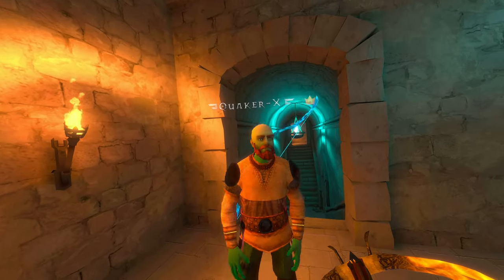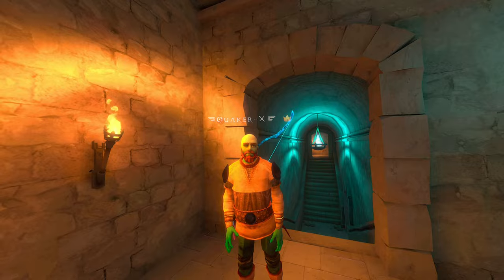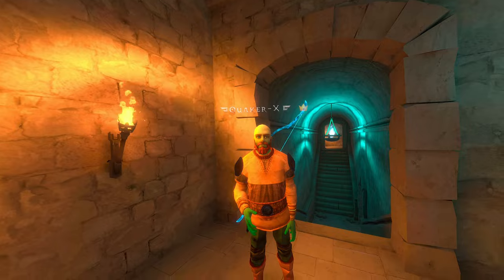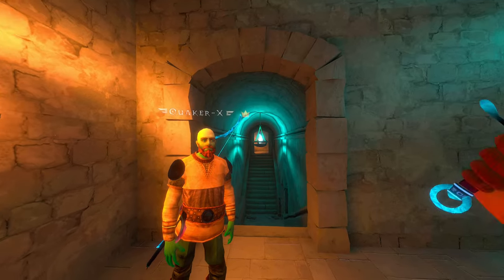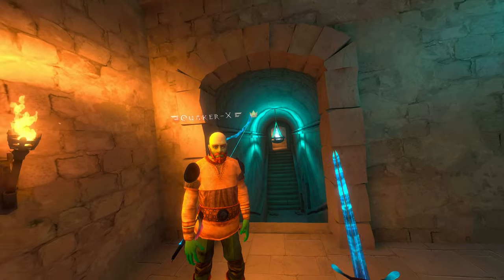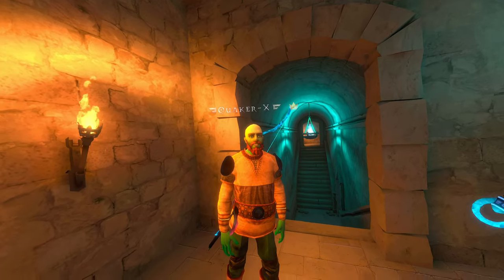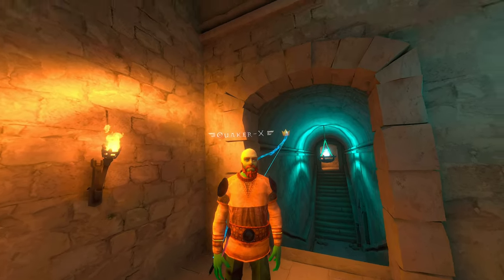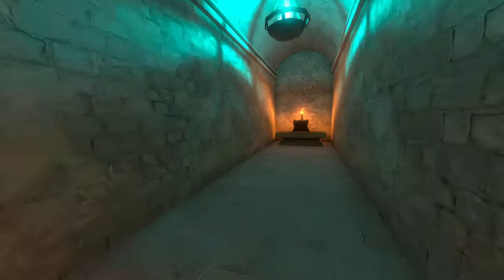I don't think there's a cooldown. If there is, it's so small — just for animation reasons or so you can't break something. Not a purposeful invulnerability for enemies. I think what that person might have been thinking is when you swing a sword, they get invulnerability so you can't just wiggle the sword at enemies. The reason you can't do that is because you need a range of motion to deal damage — enough velocity — and that's on purpose.